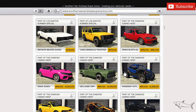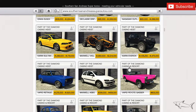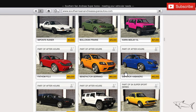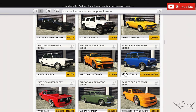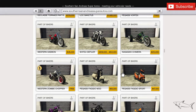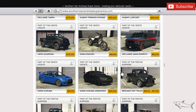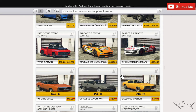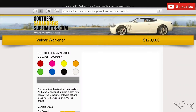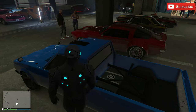Let me show you the brother of this car — the Warrener, the original one. It's right over here in this section. There are so many cars in the game but I wanted to find it for you so you can decide which one to buy. Here it is — the Warrener at 120k. It's better looking maybe, but it doesn't have the same customization options.